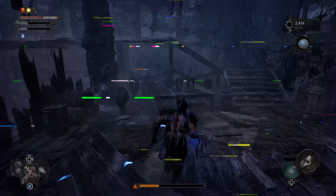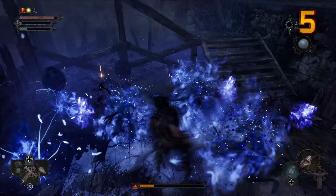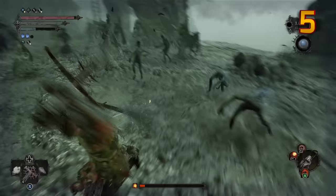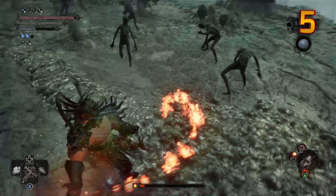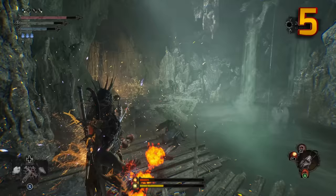Always locking on can be bad — do not make this newbie mistake. You will definitely want to free aim wide swinging attacks rather than locking on to a single enemy, especially when fighting groups of enemies or in a big boss fight. Also if you have any AoE blast attacks, like a hefty fireball, you can free aim these downwards as an area attack and send them flying.